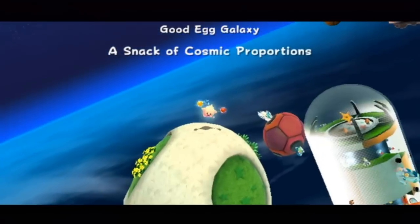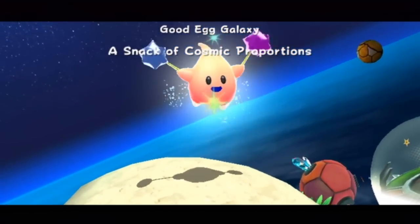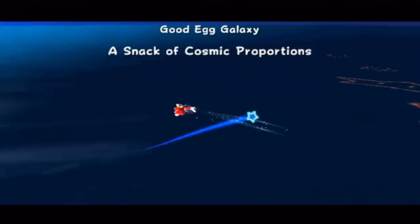Next, we'll be taking on a snack of Cosmic Proportions. As I said before, this is feeding Lumas. That's another great chance to sequence break, which I might try and do. Speed running tactics. That is a hungry Luma, as we saw earlier.